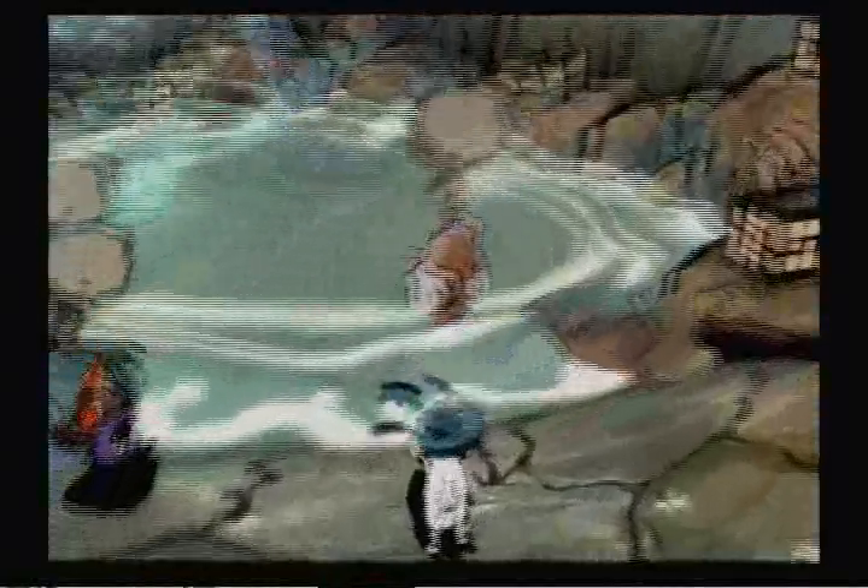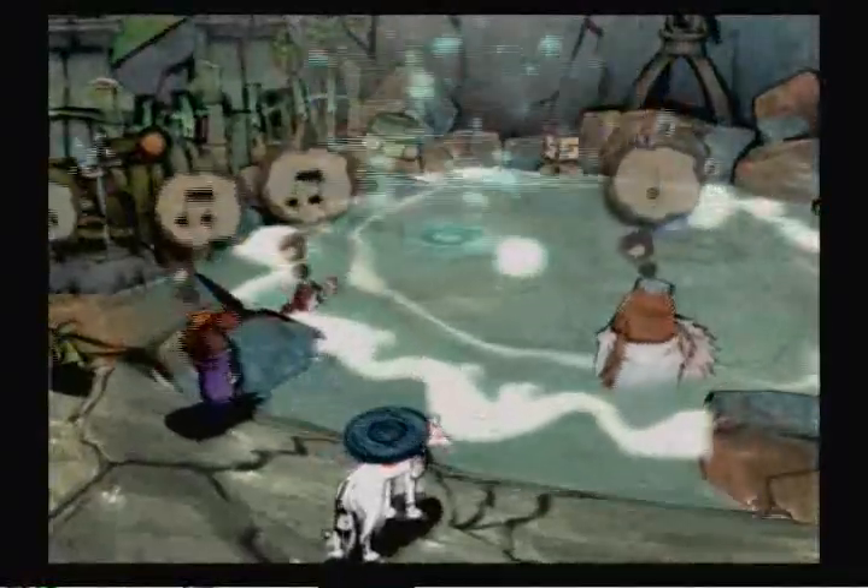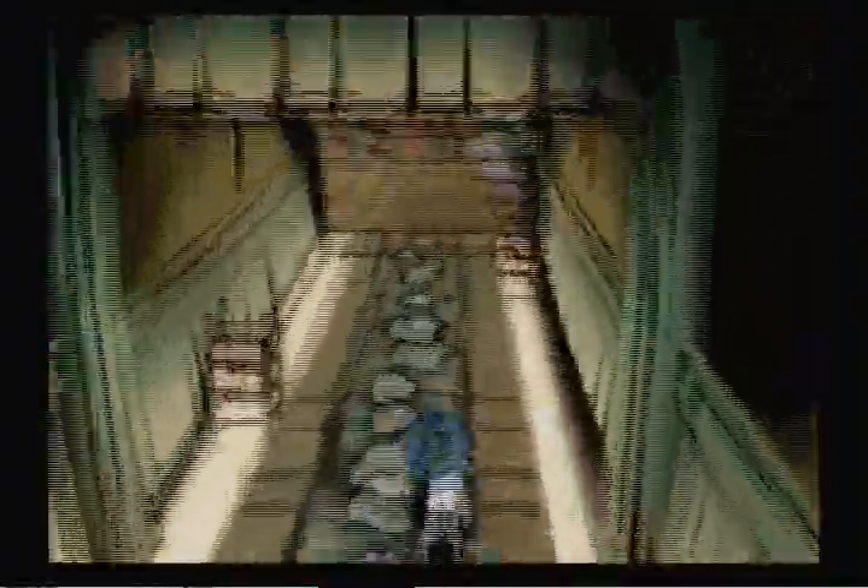Now the mermaid coins — wherever you see that swirling pattern, like right there on the water, you can use a mermaid coin and warp between the various spots all across the world. Personally, I don't bother with it much. But we're done in the Sasa Sanctuary, then.